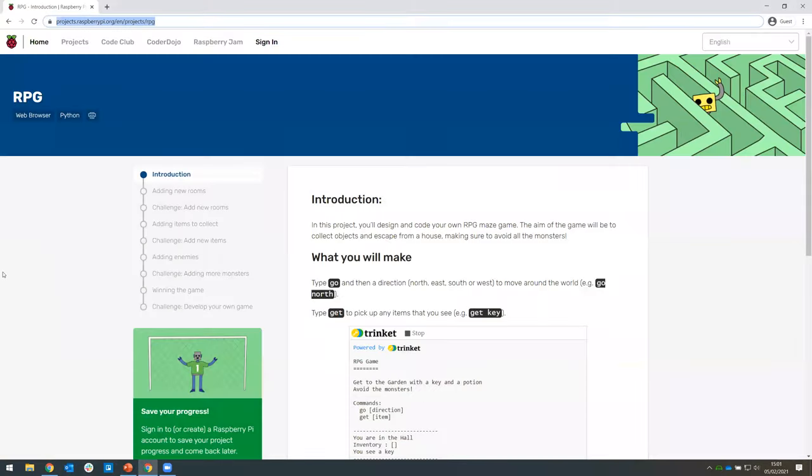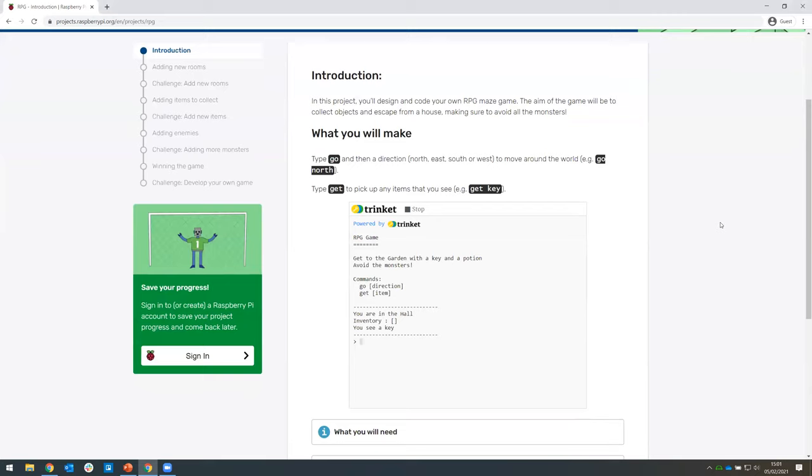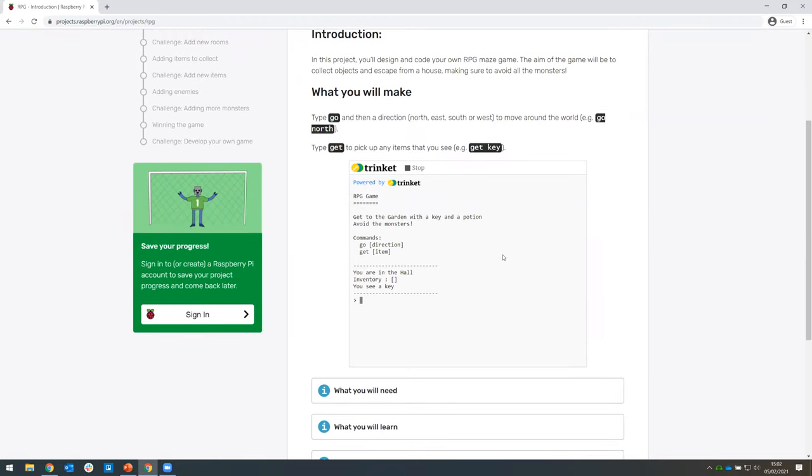So today we are going to be looking at the RPG game. I'm going to send a link for the instructions for this one. You might want to open the guide up and follow along, because it's a little more complex and there's a little more code than possibly we've seen before. So let's start by seeing what we're going to be creating — an RPG, which stands for a role-playing game. It says we've got two different commands: we can type 'go' and then a direction, and we can type 'get' with the name of an item.